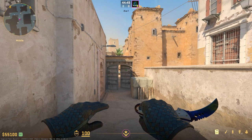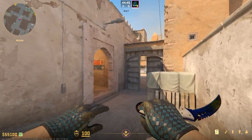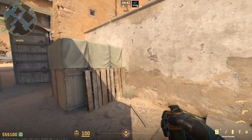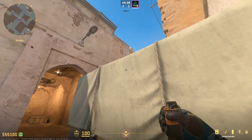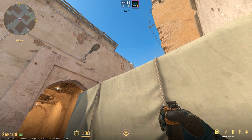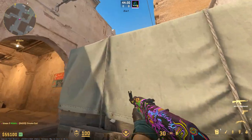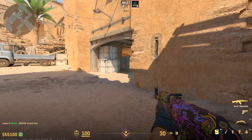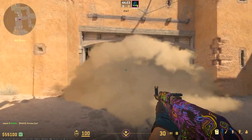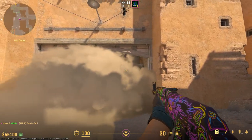This next smoke is probably the most important smoke in all of Dust2 — the mid-to-B smoke. Especially at lower ranks, most people will crutch on long, so most CTs will stack up there. If you can effectively take B with a split, you can win the round. You want to line up with Xbox and find this black dot on the wall. You can aim above or below it depending — it will all land in the same spot and cover off most of CT with the new smokes, giving you a completely free take of mid and a perfect split of the B site.